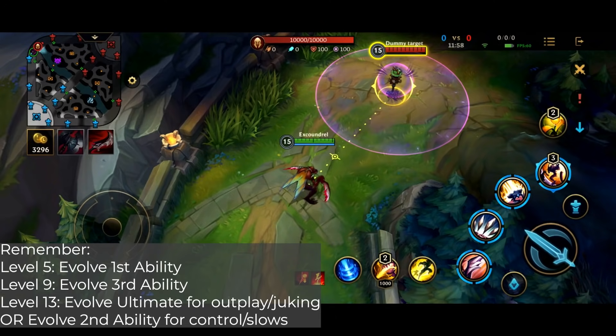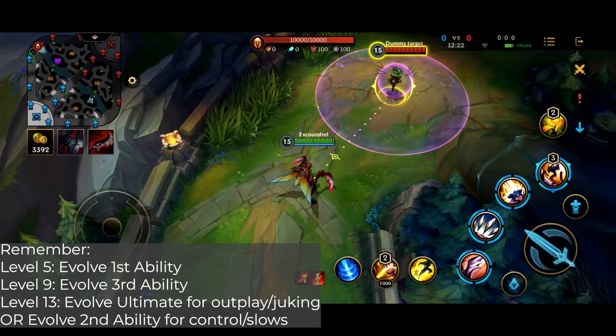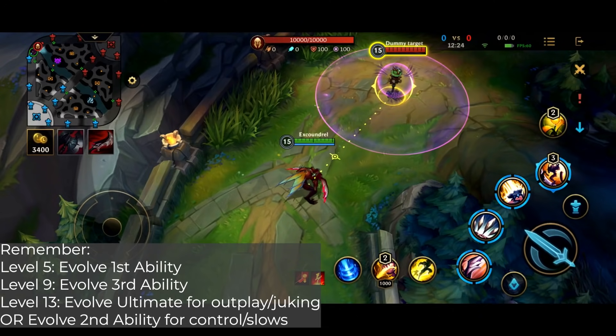Just remember this: you always upgrade your first ability and third ability — always upgrade those two. Then you make a choice between upgrading the ultimate and upgrading the spikes, depending on whether you want to be more slippery and outplay-oriented in teamfights, or you want more teamfight control, slow enemies, and play on the outskirts.